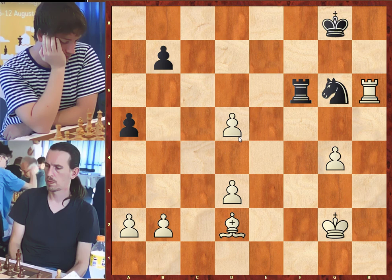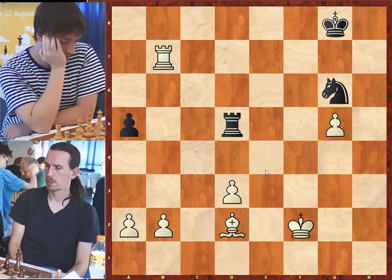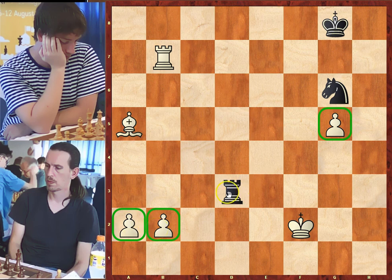In the endgame, there are two plans: push our passed pawns and attack opponent's weak pawns — backward, advanced, isolated and doubled. White can implement both plans: push his g and d pawns and attack black's b7 and a5 pawns. Also in the endgame the king becomes a valuable piece that needs to be brought to the center to help his pawns advance and attack opponent's pawns. Black continued with rook to d6 attacking d5, g5. Better was to bring the king closer to the center.